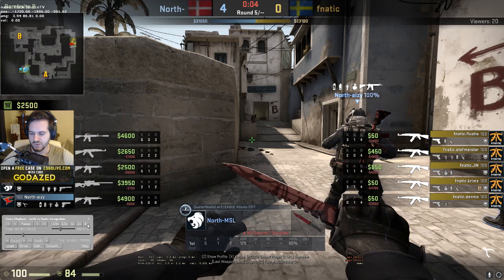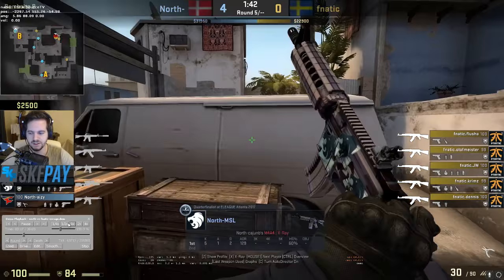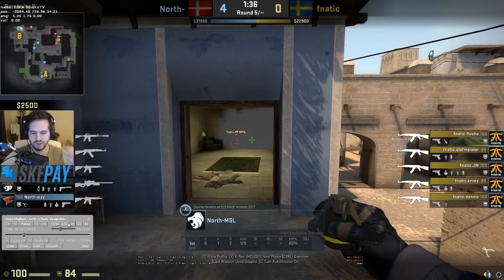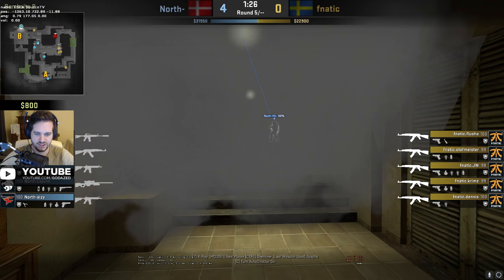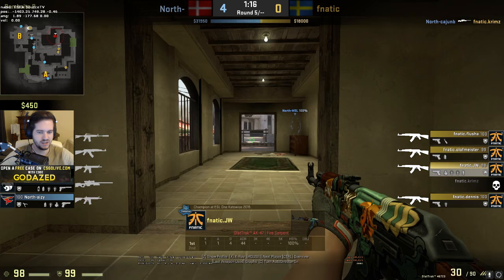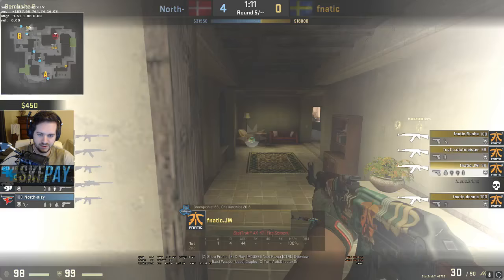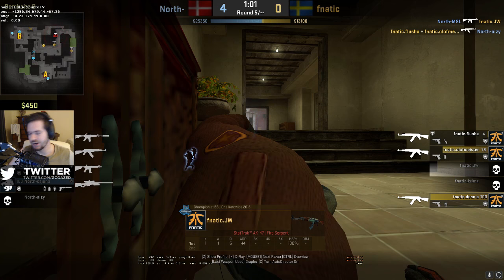Again JW is going to fight MSL, and MSL is going to play relatively aggressive - something you're not really going to see Shroud do. He throws the pre-smoke, which is very intelligent, though he botches the nade a little bit. JW kind of outplays him here - MSL throws a flash, JW baits it out, then MSL flash-peaks holding this pixel. JW probably should get the kill here, but MSL just out-aims him and JW doesn't react in time.